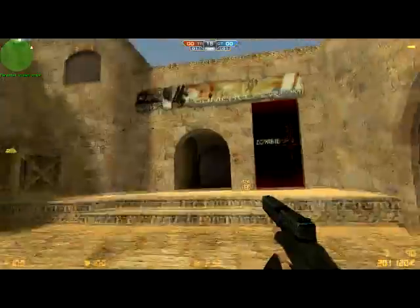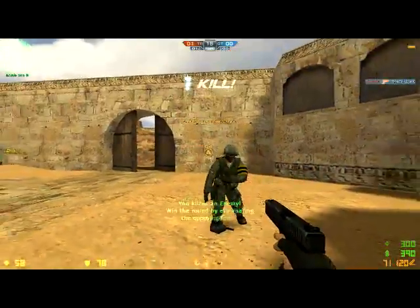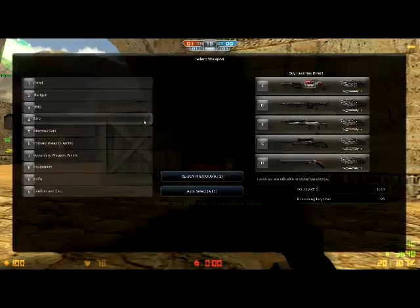You have this pistol called the LOG-18. This pistol is very useful at close range, but like I say, every pistol is weak against firing. So yeah, this pistol when you right click, it can shoot like a shotgun. But when you don't right click it, it shoots one by one.